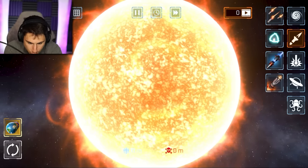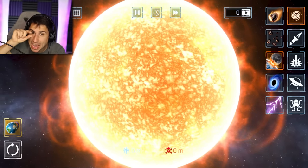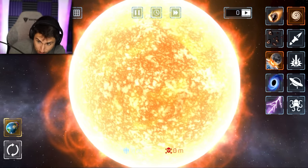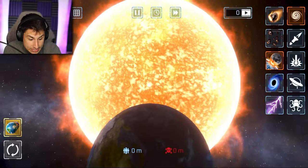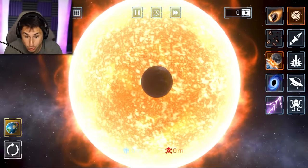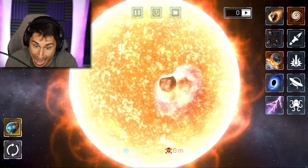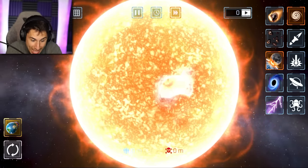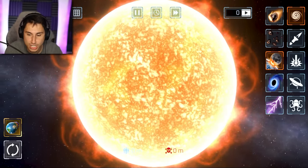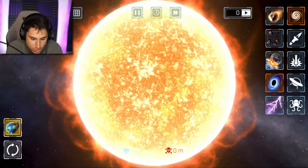The other thing you guys told me to do was shoot the moon at the sun and see what happens, because the moon would be like a speck of dust compared to the sun in real life. It looks like it's planet Earth being thrown. Look how small it is compared to the sun — although it did some damage. Never mind, it did literally no damage at all. The sun just ate planet Earth like it was a piece of popcorn at the bottom of a bowl at the movie theater.